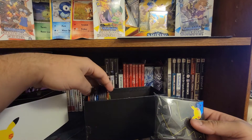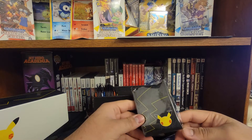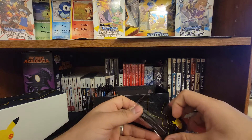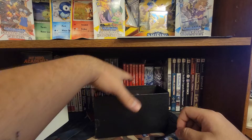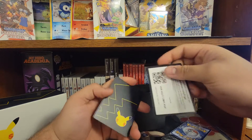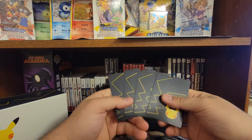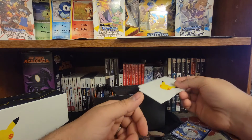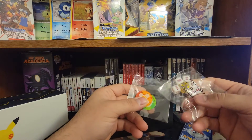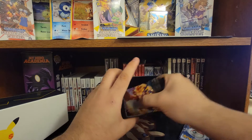A whole bunch of energies in here, we have the card sleeves and all the stuff that comes out of this - I'm gonna be posting to my TCG Player shop if you manage to pull some of the good stuff. Card sleeves, we have some dividers, this is the code card, and some dividers I guess for this box.